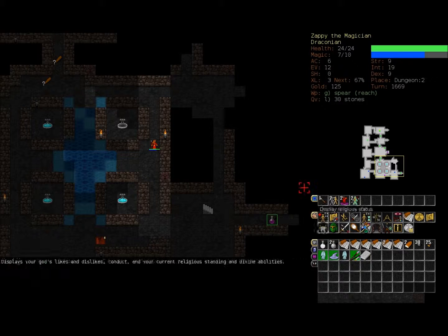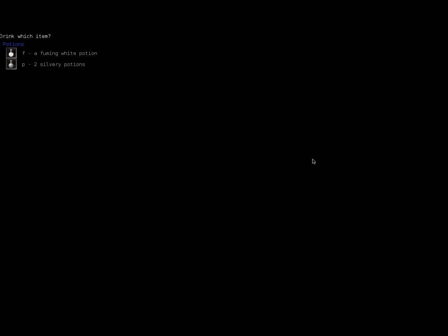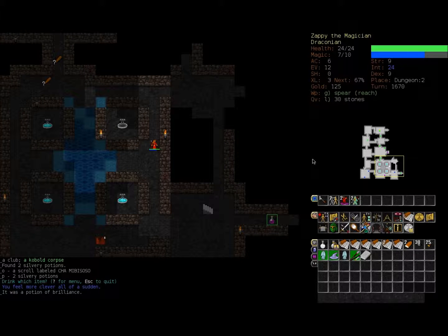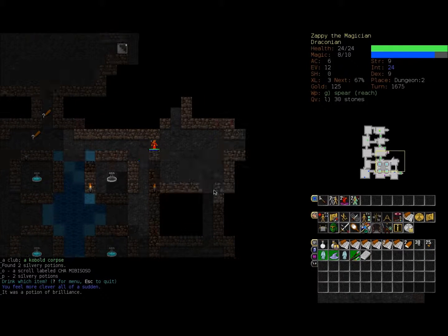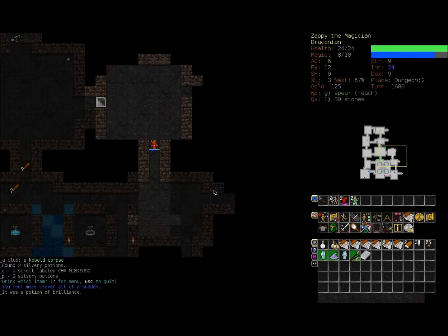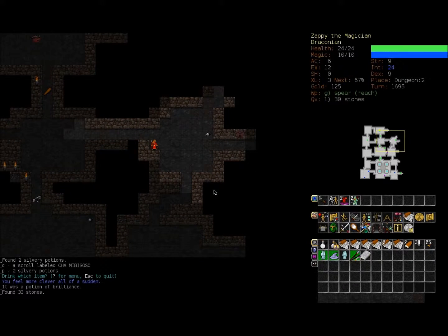I've now got two potions of the same type - two silvery potions. Let's figure out what the potions are. Let's quaff by pressing Q and then P for the silvery potions. I feel more clever all of a sudden - a potion of brilliance! That is awesome. It temporarily increases my intelligence and gives me more magic points to use. It doesn't last for long though, so let's try to get the most out of it while we can. The way we get the most out of our abilities is we pick fights with stuff.